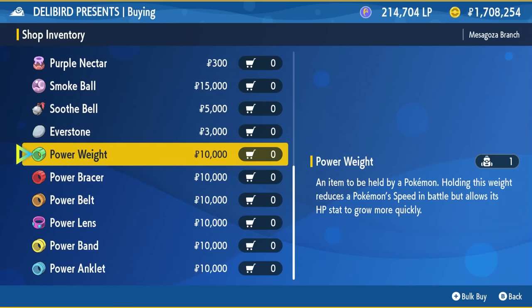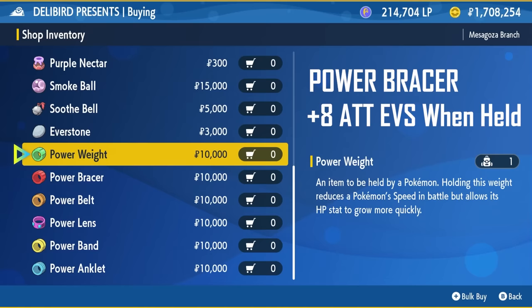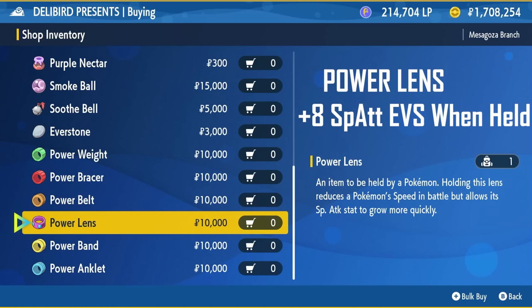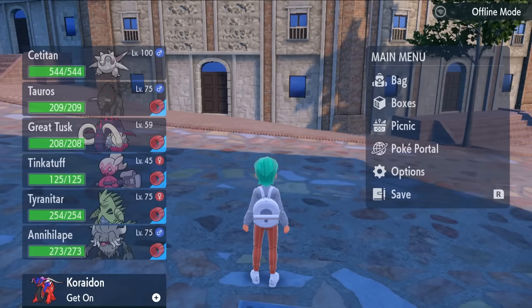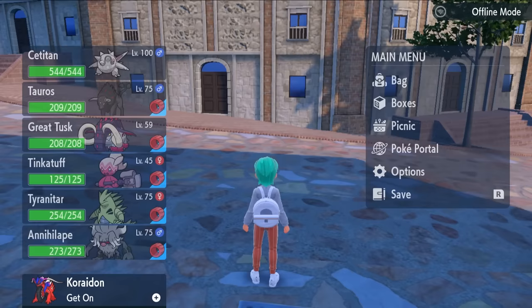Specifically: Power Bracer gives +8 in Attack, Power Belt gives +8 in Defense, Power Lens gives +8 in Special Attack, Power Band gives +8 in Special Defense, and the Power Anklet gives +8 in Speed. These items cost 10,000 Pokédollars each.